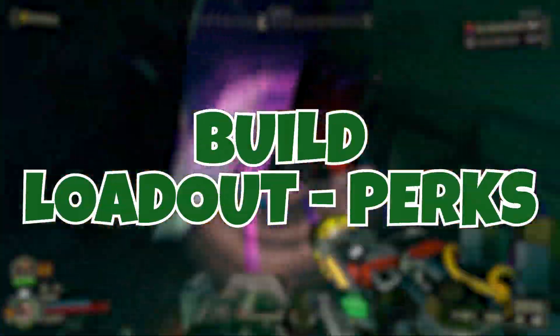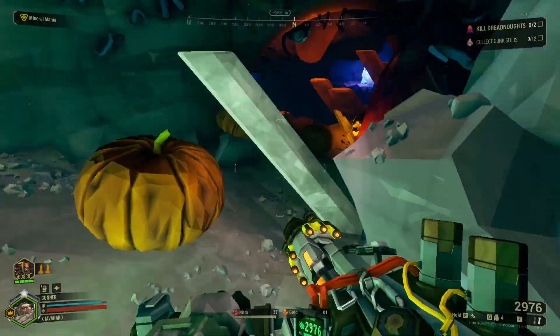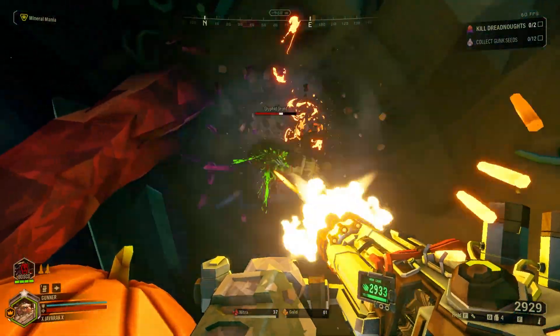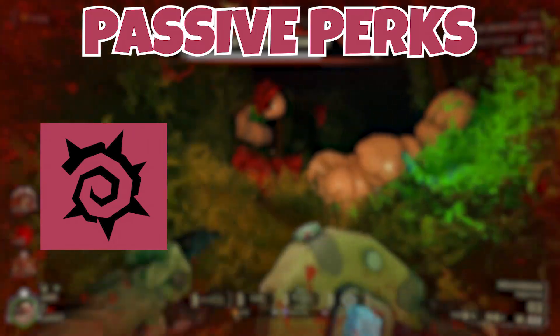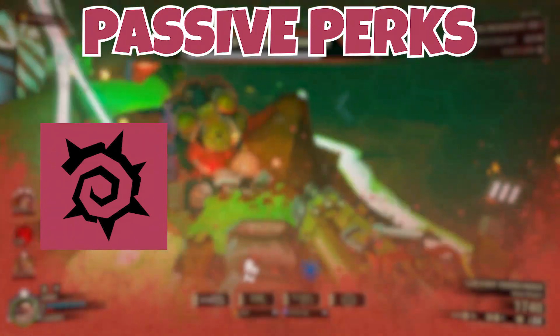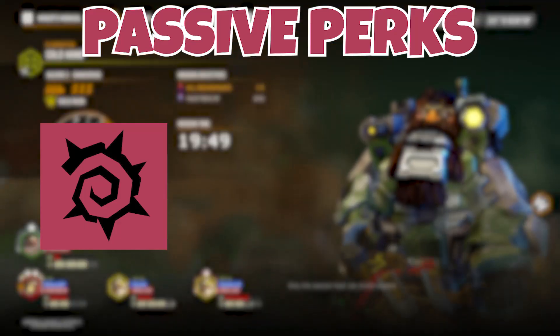Going into the actual loadout of the build, first we have our perk choices. Since we are going to be up close and personal with the bugs most of the time, we want to have the ability to stay alive and mitigate damage as much as we can. For passive perks, my first choice is Thorns. Since we will be closer than we normally want to be, we want to deal even more damage that can take the pressure off of us in a unique way. Plus, it helps to keep those little swarmers from gnawing at our ankles.